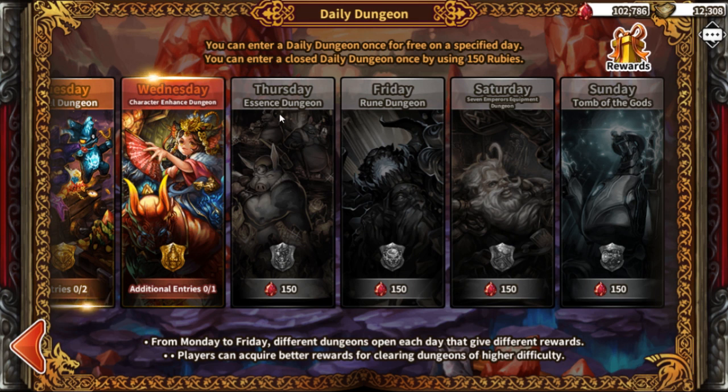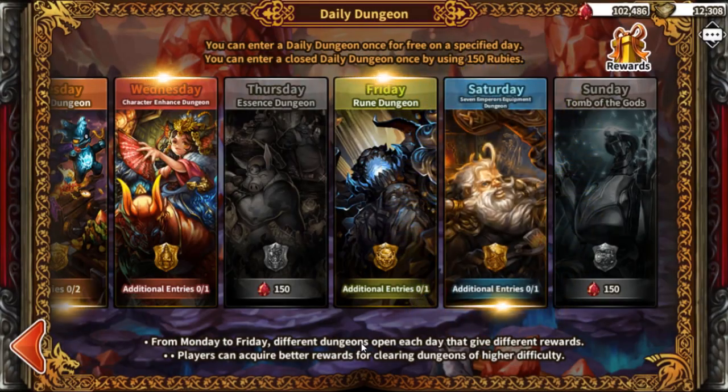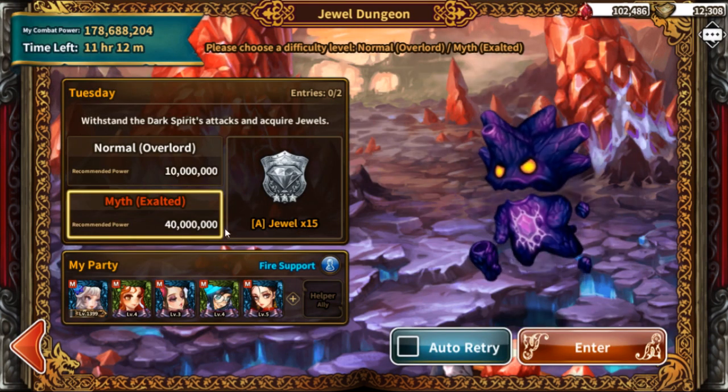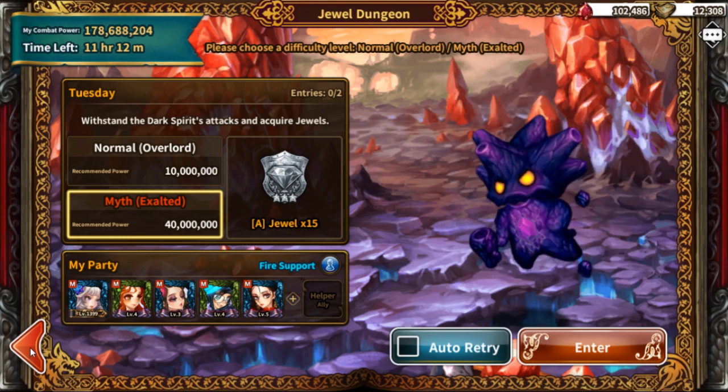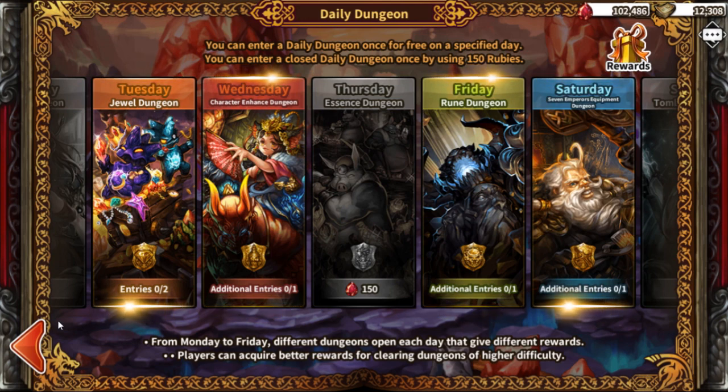The dungeons I recommend buying into every single day are: the jewel dungeons, the character enhancements (your choice), the rune dungeon — which is very recommended — and the Seven Emperors equipment dungeon. Those are the four dungeons I'd recommend. You can combine your jewels together to make really strong jewels over time. They recently added ultimate jewels, which give a huge amount of stats — a full six-slot ultimate jewel set on your characters is going to make them insane.